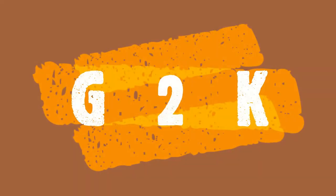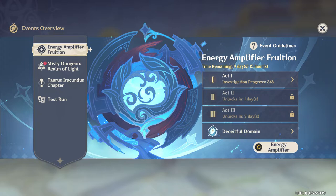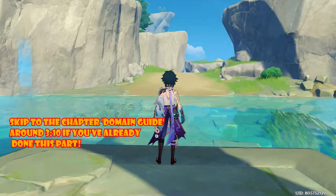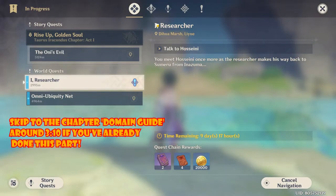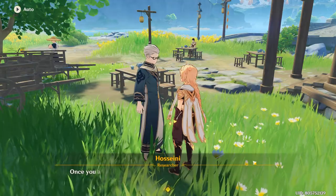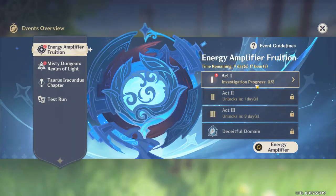Hey guys, today marks the start of our Energy Amplifier Fruition event. In this event, firstly we want to start off by going to Hosseini, located over here, and once done we'll start to unlock this event.